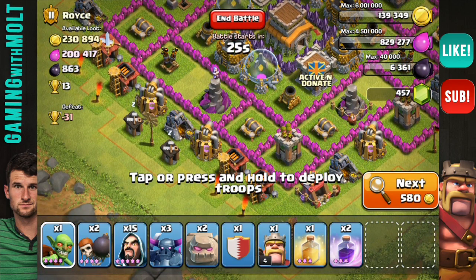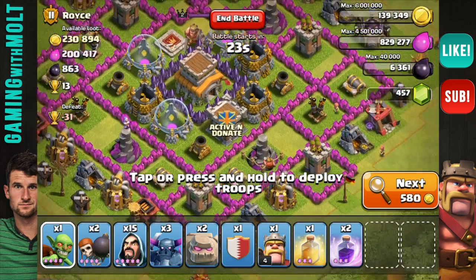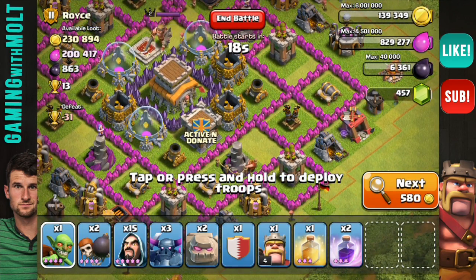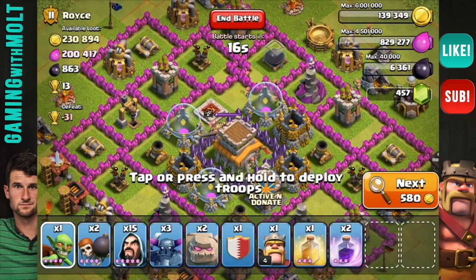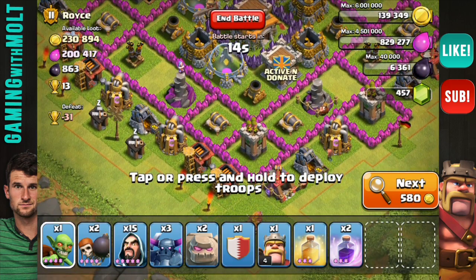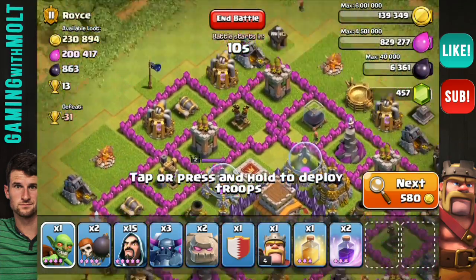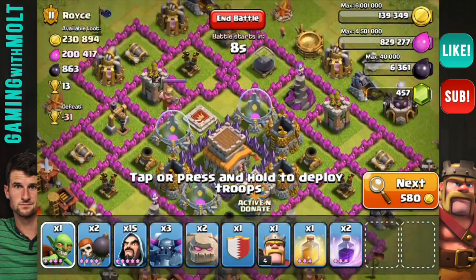Alright guys, this looks like a winner right here — I think we will be able to do some serious work on this one. I just have to figure out where we're going to attack from because he does have clan castle troops over there that I really don't want to deal with, so we might attack from up here at the top corner.